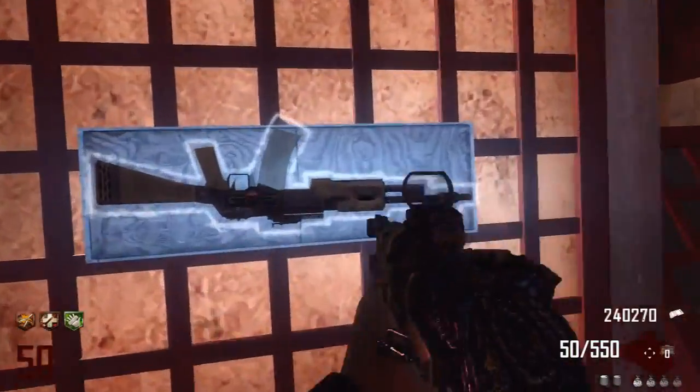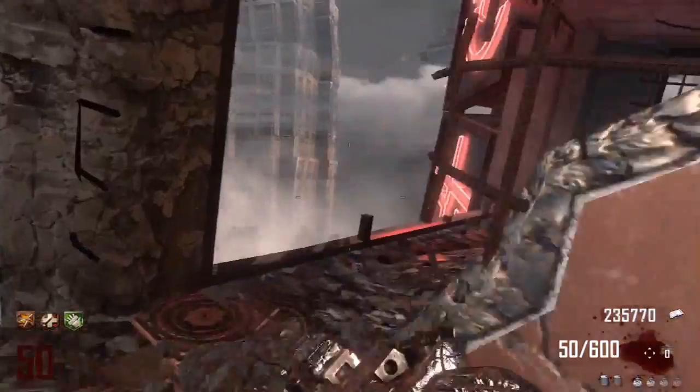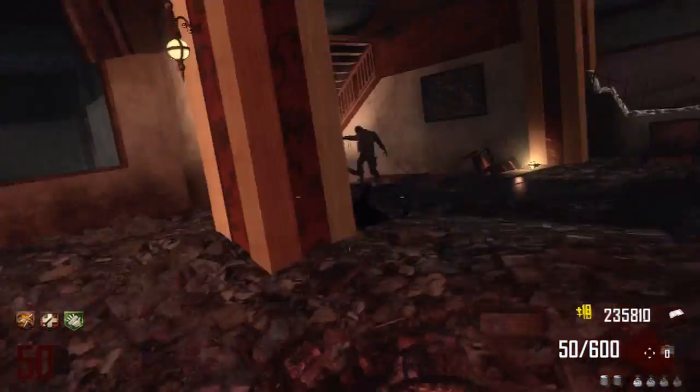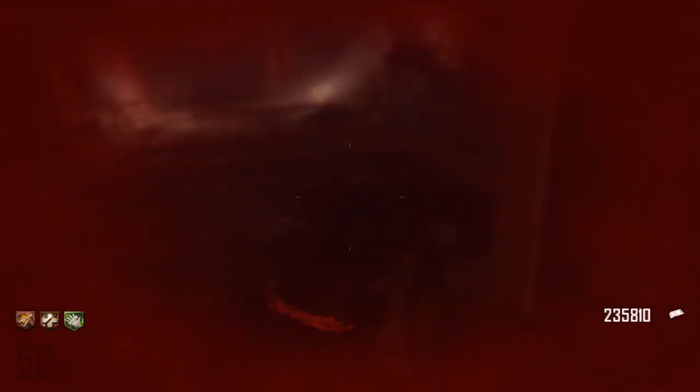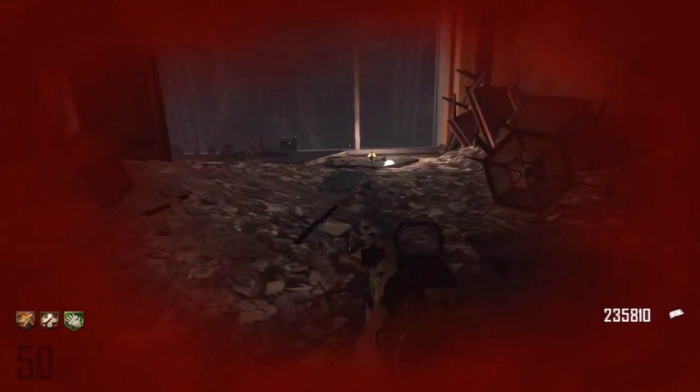So here I bought ammo. I had no other choice but to throw a monkey to get out of there because I would die. Here trying to drop down — I got the red screen by dropping down, and to be honest I didn't expect that red screen because I only got hit twice and then took a little bit of fall damage.